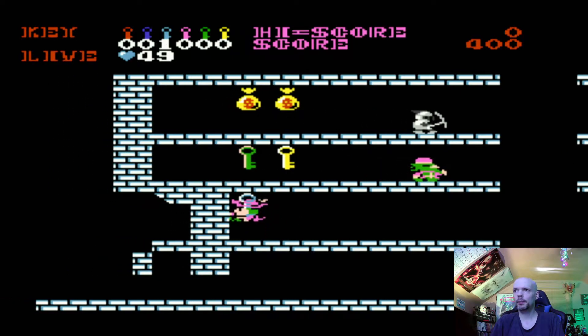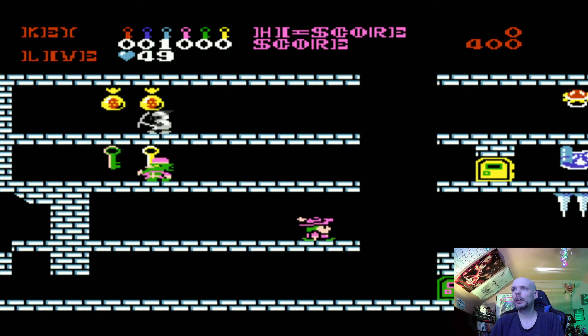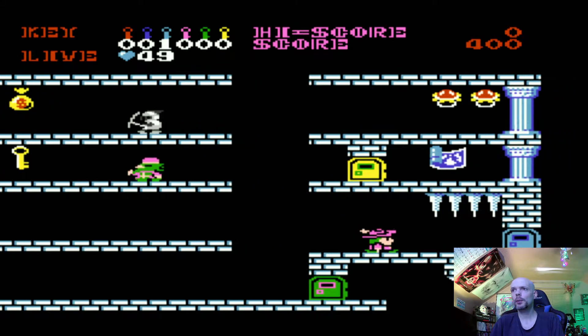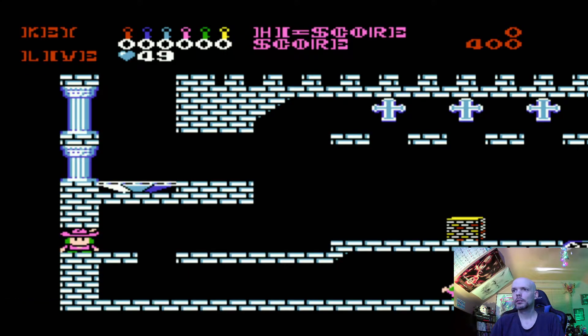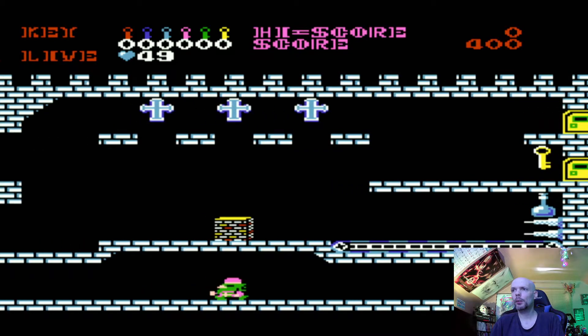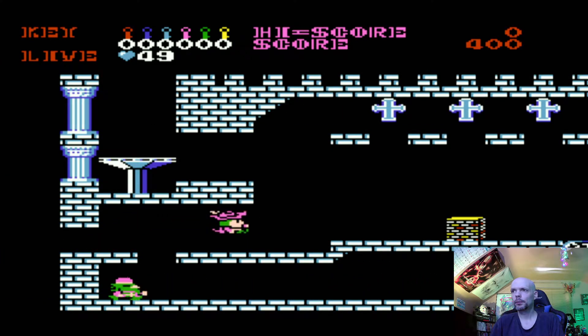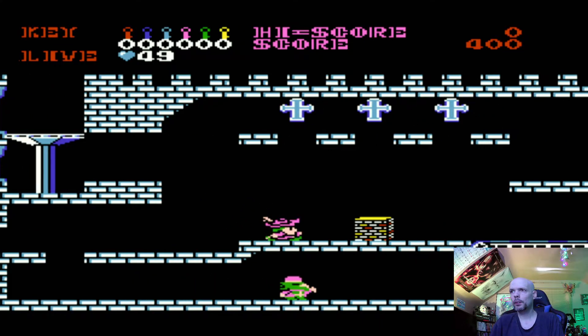There we go, got him. Alright, we got a blue key. I think I can jump on that. So I guess we have to go through the blue door. And then you can check out the room before you go in, too.